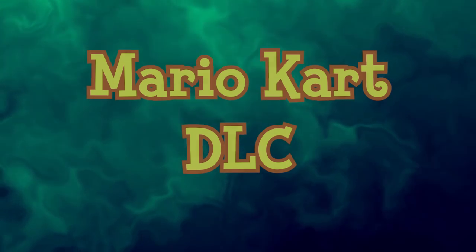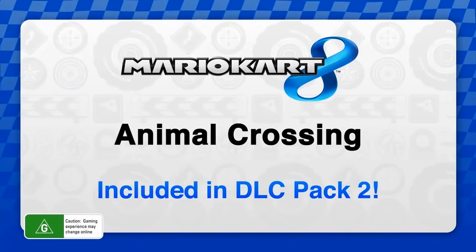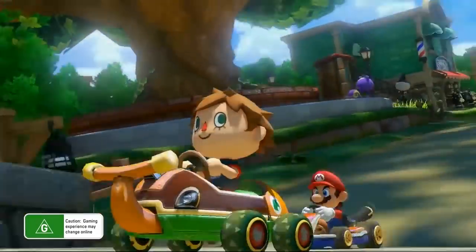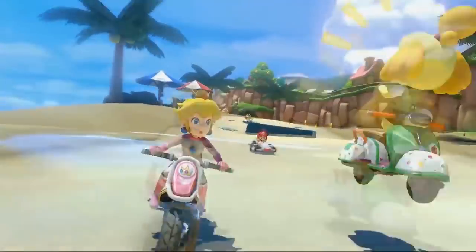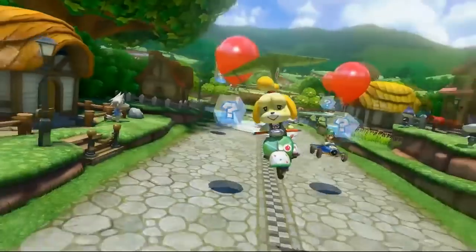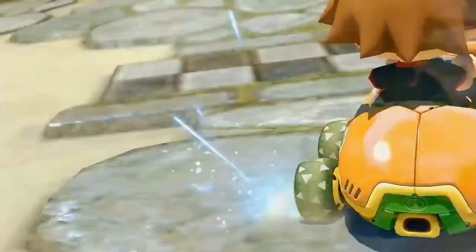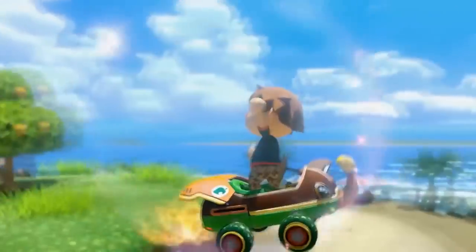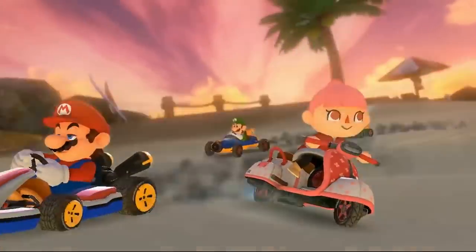Animal Crossing x Mario Kart 8 is a DLC pack for Mario Kart 8 on the Wii U, released April 23, 2015. It introduces Isabelle and the human player as playable racers, two cups including the Animal Crossing-themed Crossing Cup, and two new vehicles: the City Tripper and the Riedel. The Crossing Cup's signature track has players racing through an Animal Crossing village whose season changes each time the course is played. Resetti even makes an appearance popping out of the ground, similar to Monty Mole.